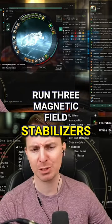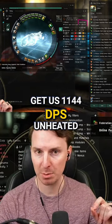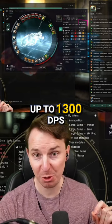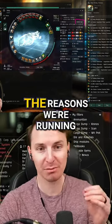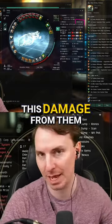We are going to run three magnetic field stabilizers. Running three of these is going to get us 1144 DPS unheated. And if we overheat these bad boys, we go up to 1300 DPS. This is more than some battleships and is one of the reasons we're running blasters over railguns. Railguns have better range than blasters, but you're not going to get this damage from them.